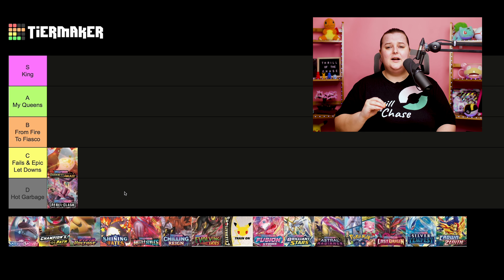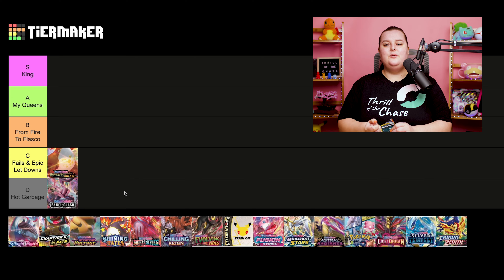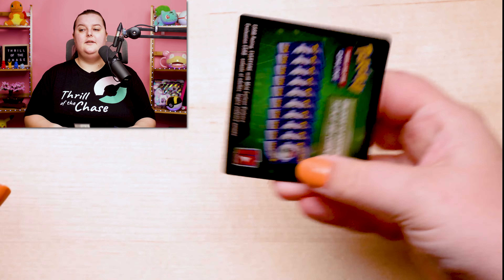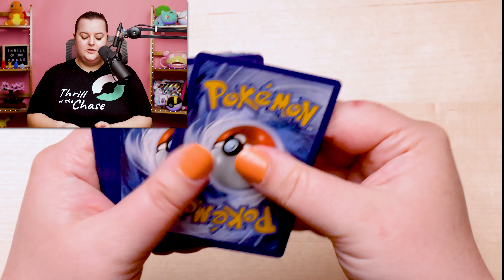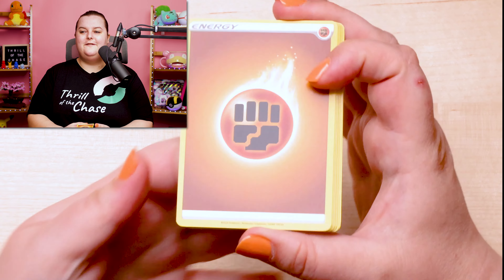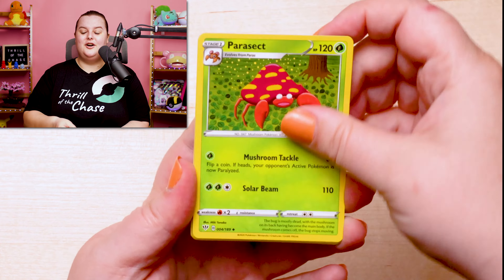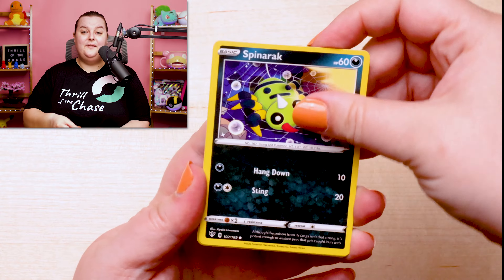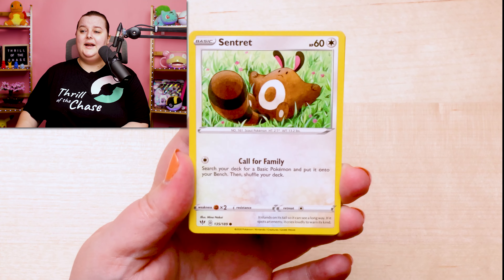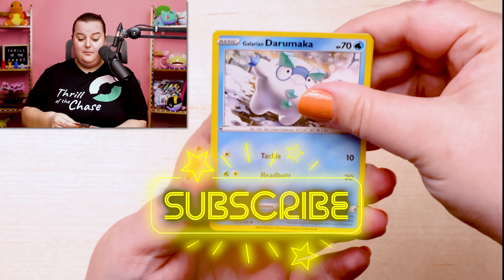Darkness Ablaze is a step above Rebel Clash. It is truly a okay set — it doesn't have a lot of great, but it is not awful. It has 201 cards, released August 14th of 2020. My favorite card of this set is actually not a Charizard — Charizard and me, we're just not huge friends. The Pokemon Breeder Nurturing is actually one of my favorite cards from this set. As always, we are going to be giving away all of these cards, so leave us a comment down below.